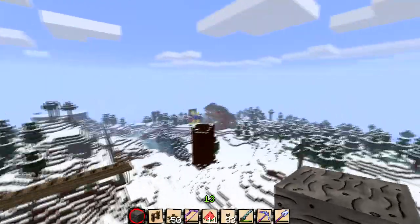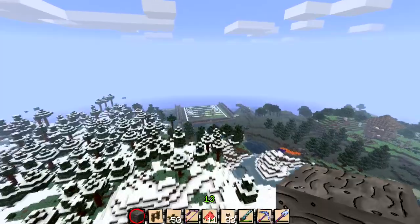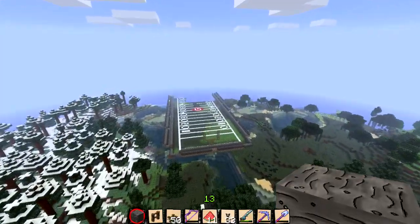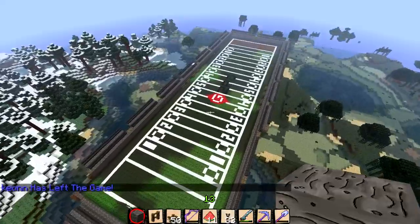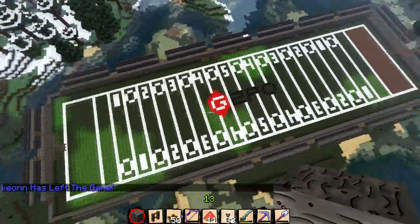I showed you guys the embassy. There's Lurking Chaos's house. This is something Lurking Chaos has been working on, and I did not see this thing out here. This is his stadium - the G2PO Stadium. As you can see, it's somewhat of a football field. It looks very good, in my opinion, especially for Minecraft.